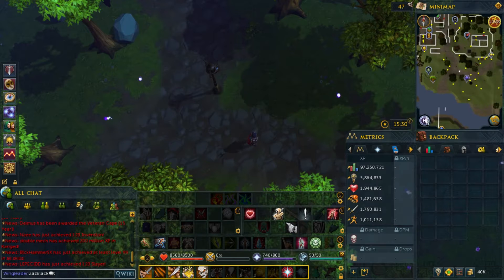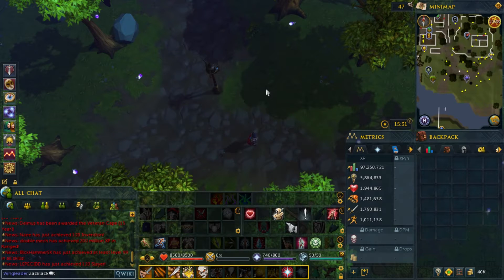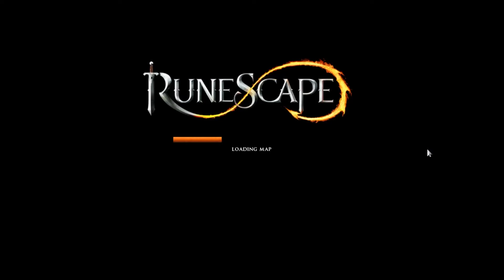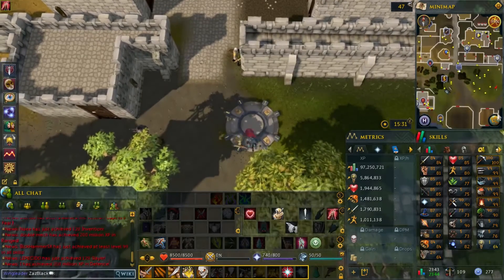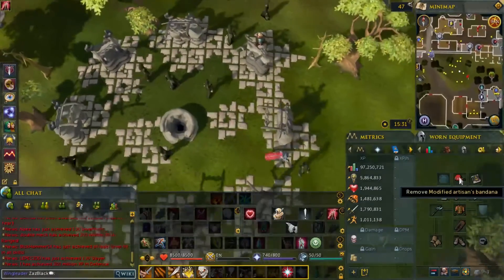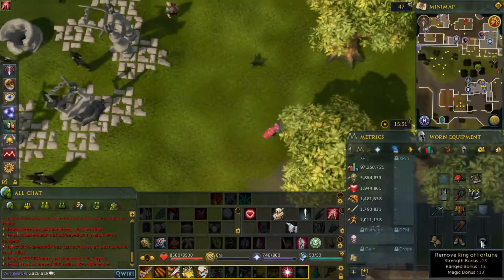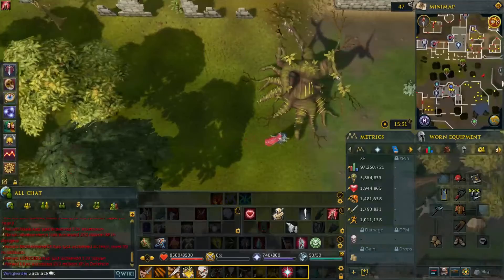I'm going to show you around as we walk. Let's talk about certain items — what's members-only and what's actually free-to-play. Orange means it's a members item, and white means it's a free-to-play item.